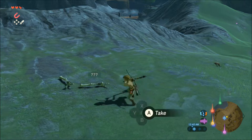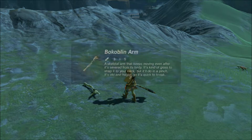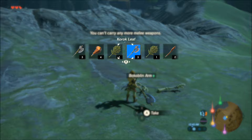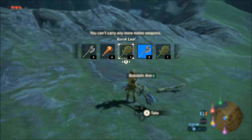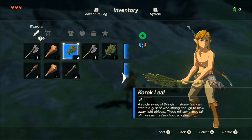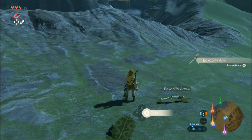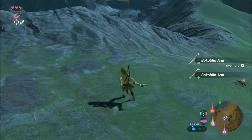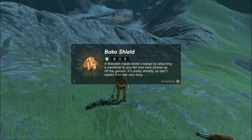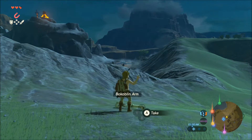You can grab it with your grabby arm, but you're too full. Go to your menu by pressing the plus button and drop both of those leaves — you'll never use those right now. Then you can pick up one of the arms. There you go, a little grabby arm. Can I smack people with it? Pick up that shield there — yay! I equipped it.